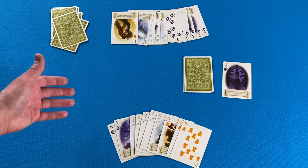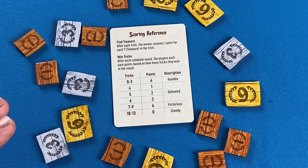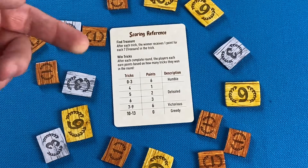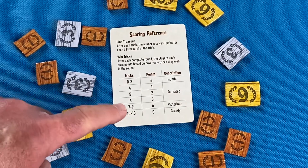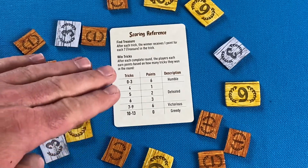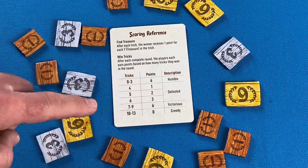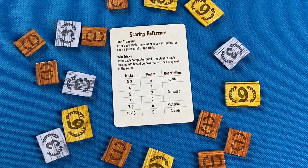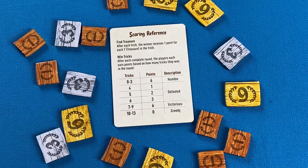Then you tally up your score. Players earn points based on how many tricks they captured, and there are a couple of sweet spots. Capturing zero to three tricks earns six points for the round, and capturing seven to nine tricks also earns six points. Capturing six tricks earns three points, five tricks earns two points, and four tricks earns one point. If you get too greedy and capture ten to thirteen tricks, you earn nothing for the round.